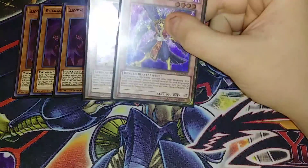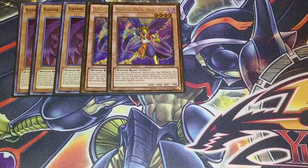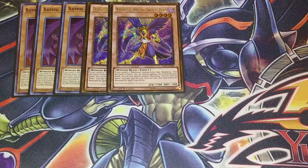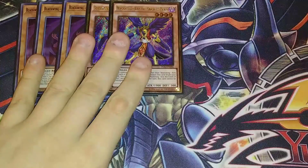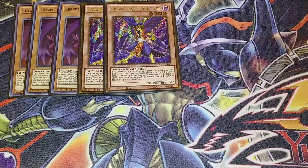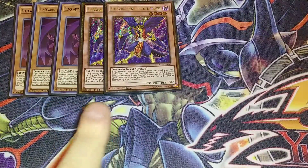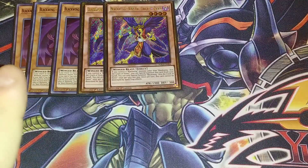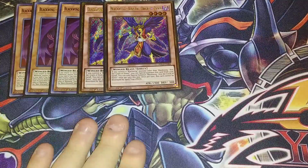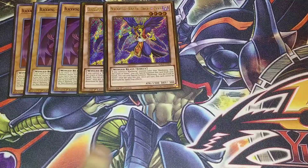Then I play two copies of Chris the Crack of Dawn. This card special summons itself from the hand if you control another Blackwing monster, and once per turn it cannot be destroyed by spells or traps. I bumped this down to two because it felt like just an additional Normal Summon in my deck. You can only special summon it once per turn, and it's hard to search because it's a 1,900 beater — you want to draw it but you don't want to search it.